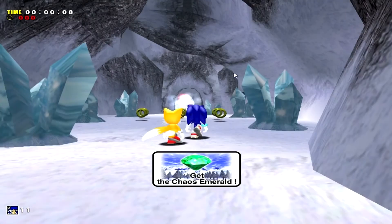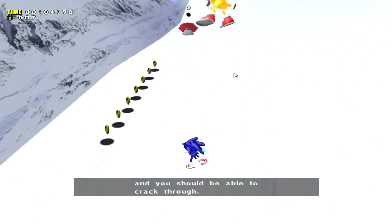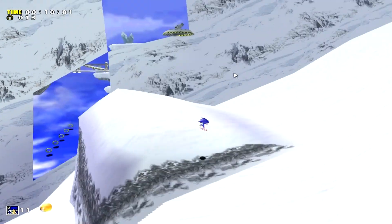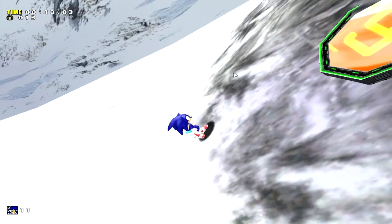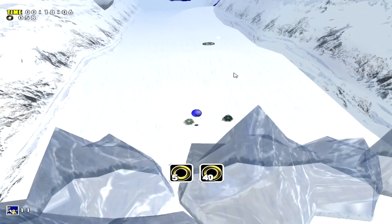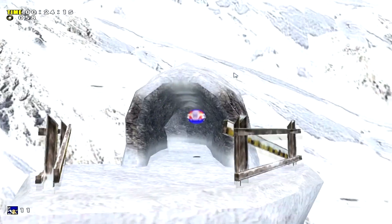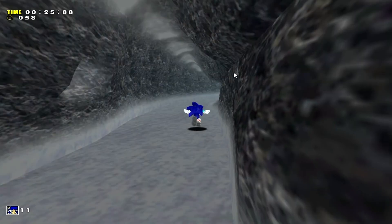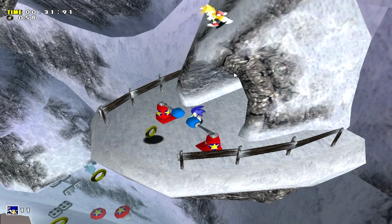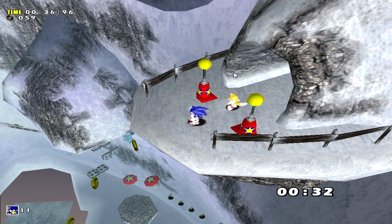Ice Cap Zone! I know how to skip this whole part of the stage - it's really easy. All we have to do is go all the way up here. There are some boxes, about 45 rings. We need to spin dash, jump, and we just skip this part of the stage - pretty easy. Now I'm gonna try to do another skip, but it's not always working, so let's at least try.